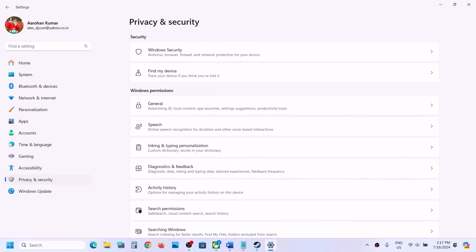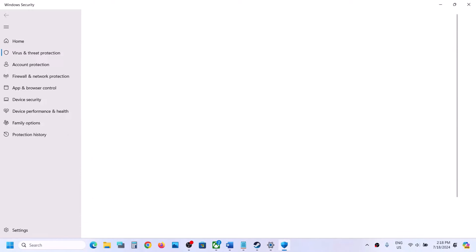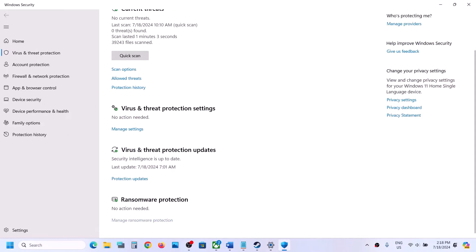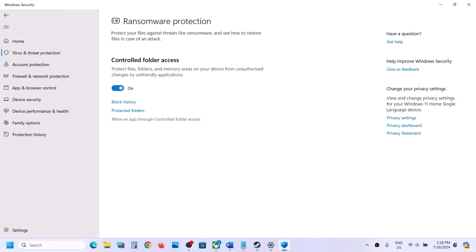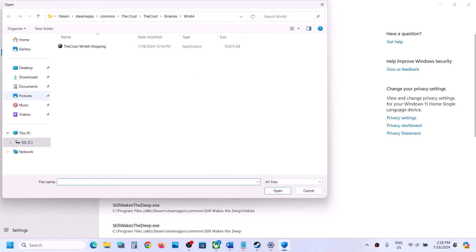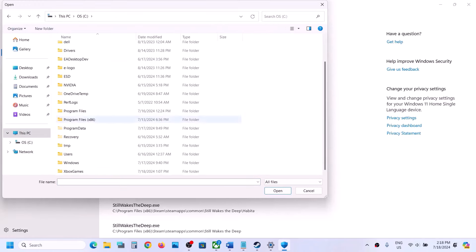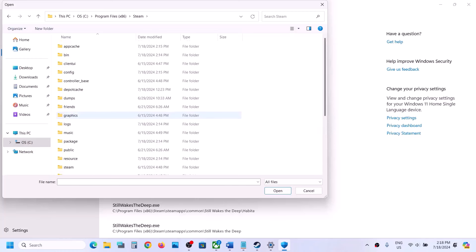If you are using Windows Security, open Windows Settings and go to Privacy and Security — on Windows 11. On Windows 10, go to Update and Security, then click on Windows Security, then click on Virus and Threat Protection. Scroll down and you will see Manage Ransomware Protection — click on it. Click on 'Allow an app through Controlled Folder Access,' click Yes to allow.